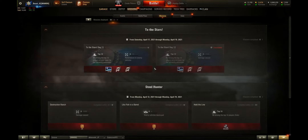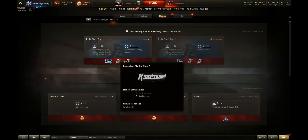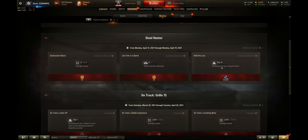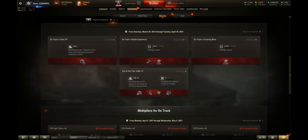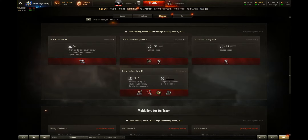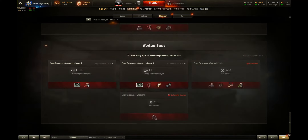Another great way to get credits is to look at your missions. For example, be among the top 10 in experience and get 15 penetrations to earn inscriptions you can sell. You can also play Steel Hunter — be among the top 10 solo or top 5 in platoons and you get 40,000 credits. The Top of the Tree missions let you be among the top 10 and earn premium consumables worth 30,000 credits plus a crew booster.